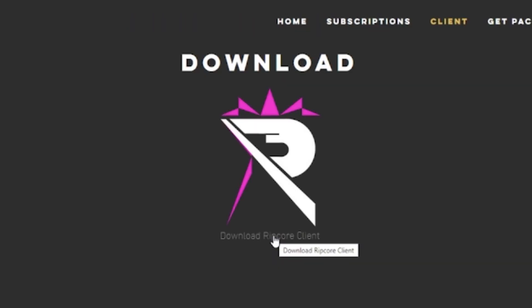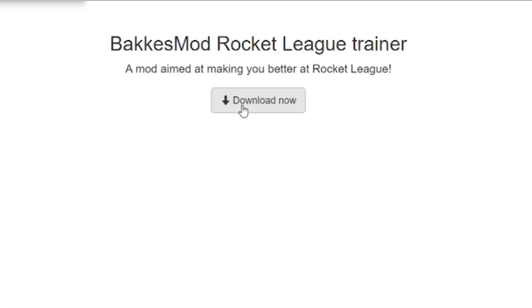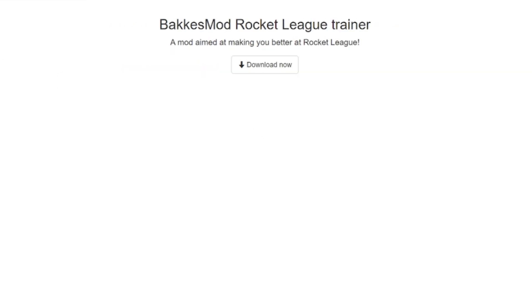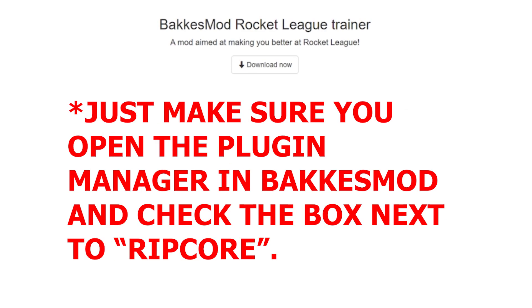Once you've subscribed, we need to go ahead and install the program by clicking on Client and then clicking Download Ripcore Client. Before we move any further, head over to BacchusMod.com if you haven't downloaded BacchusMod, because you will need this program to run Ripcore. The makers suggest creating a folder within your C drive under documents called Ripcore and extracting Ripcore there, but my C drive is currently cannibalizing itself, so this didn't work for me. What I did was install it within my BacchusMod folder.